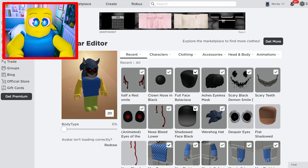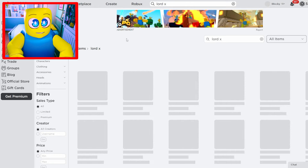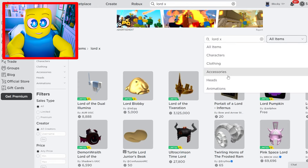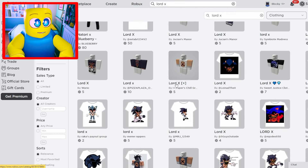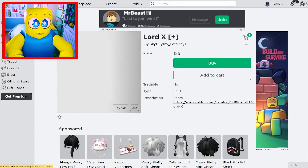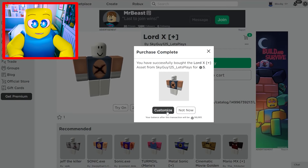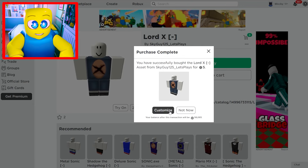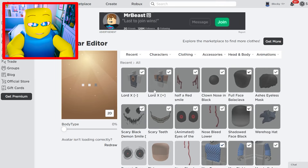The rest is actually quite easy because we're just going to use shirts. We look up Lord X in the marketplace under shirts and clothing, classic. We want the Lord X Plus and the Lord X Minus. We buy both and equip them onto our avatar. You don't need to do the extra accessory trick for these because they're different types of items.